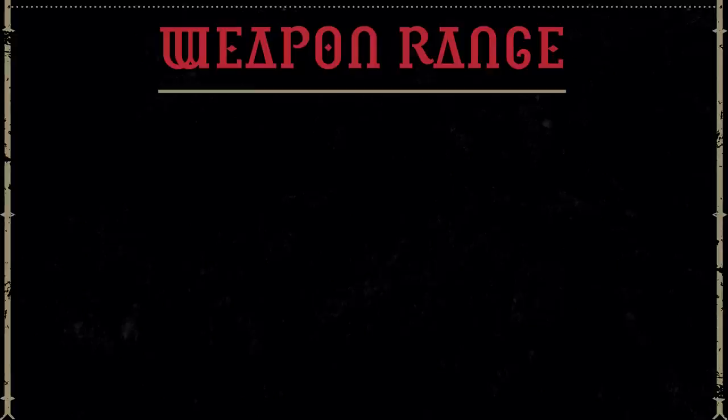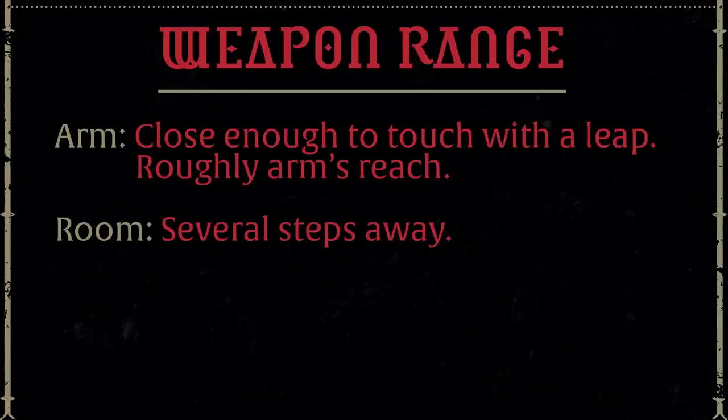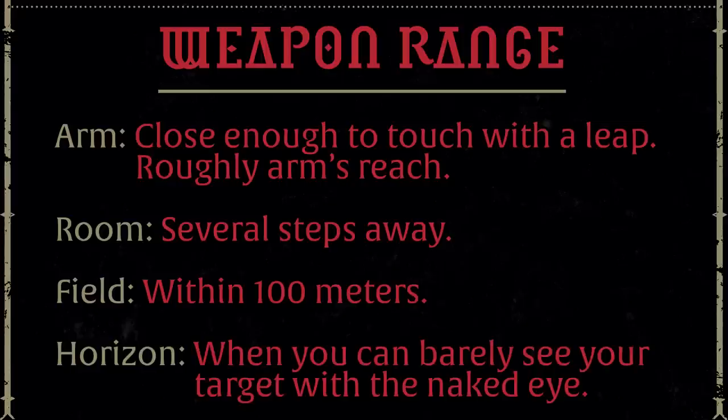Weapon range is pretty simple. Instead of being listed in feet or meters, it uses range categories. Arm is close enough to touch. Then there's Room, Field, and Horizon. I really like this abstraction method more than how zones are done in other games, because it's still vague and open to interpretation but is a distance you can easily visualize — you can say they're about a field away from you but not quite Horizon — rather than just saying two zones away.